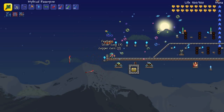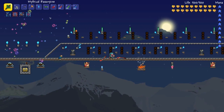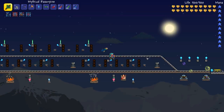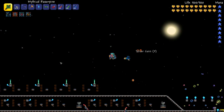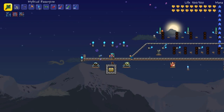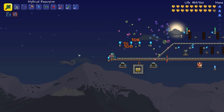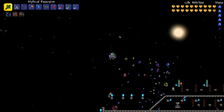Coming in at number 4 are the Harpy Wings. The reason I've put Harpy Wings at number 4 is because the resources needed to get them are fairly common in Terraria. You need the Giant Harpy Feather, which drops from Harpies. Harpies can actually be farmed in pre-hard mode, which makes them quite a common resource. The Giant Harpy Feather is a little bit on the rare side, but you can also farm for Wyverns while you're up there. You need Souls of Flight for most wings anyway, and you can fight Harpies while you're doing it.